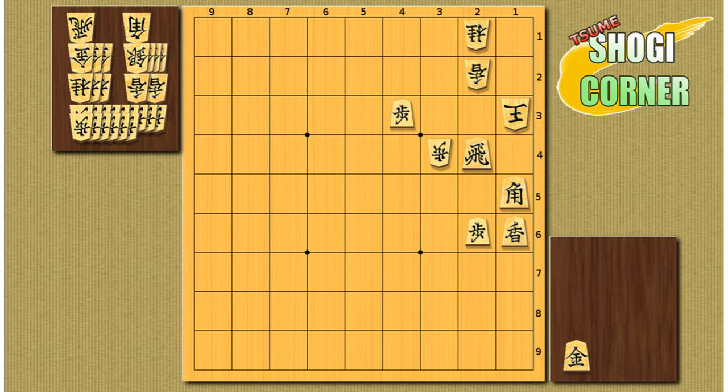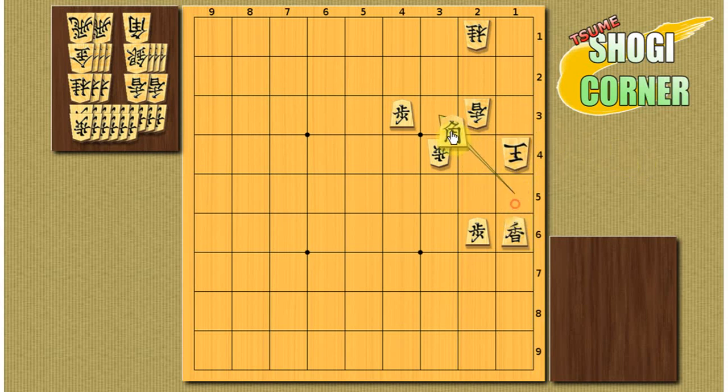Problem number 3. I remember I used to have trouble with this one in the past, but I'm sure you will get it. The first move is quite unexpected — it's a gold check sacrifice on 2-3. He has to take it. And then we sacrifice the rook on 1-4. If he takes it, it's mate with a discovered check.